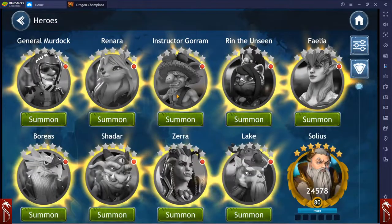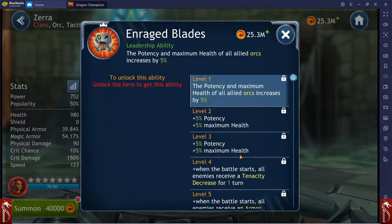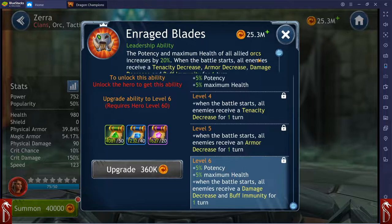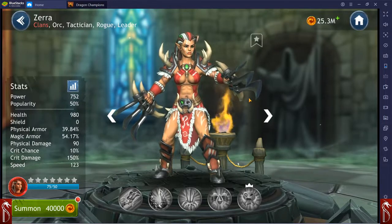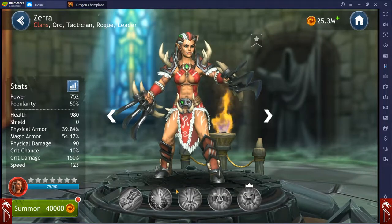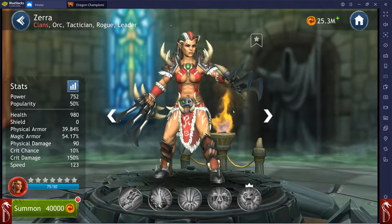We have a new hero coming to the game — Zara. We talked about her just a little bit yesterday. She's pretty awesome. I think she's going to end up being pretty meta-defining. She's going to help the orcs really combat Solius. Obviously, we have More Doom coming down the road too, who also looks like he's going to help define the meta. I'm going to do an in-depth character guide on Zara, so we'll talk about her more in another video.